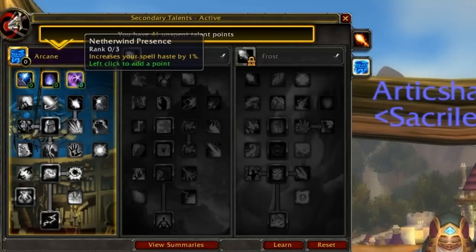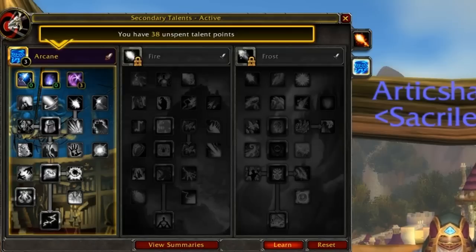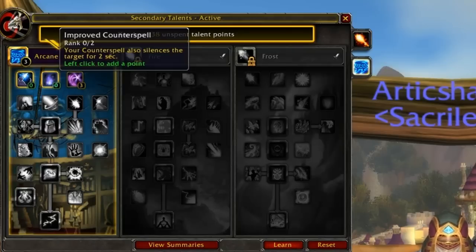Let's hit the first row. Netherwind Presence gives 3% haste — absolutely wonderful in PvP. The faster you shoot out those spells, the faster you can get back on the move.